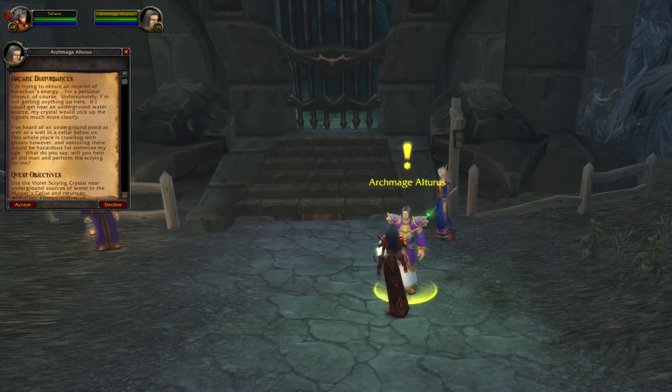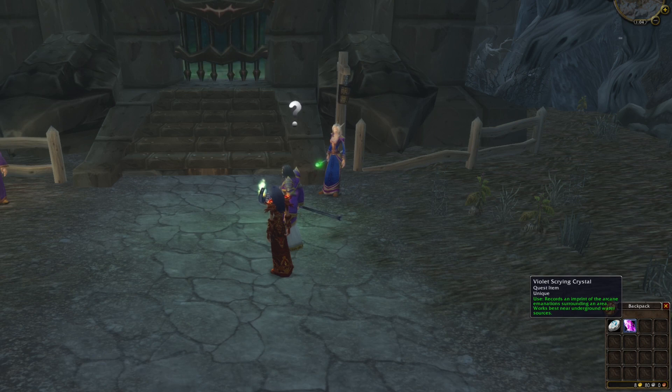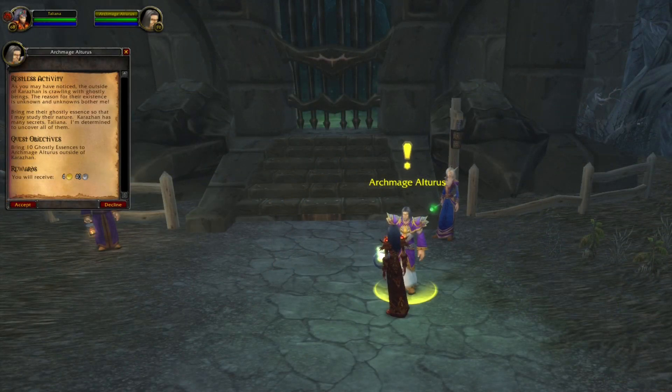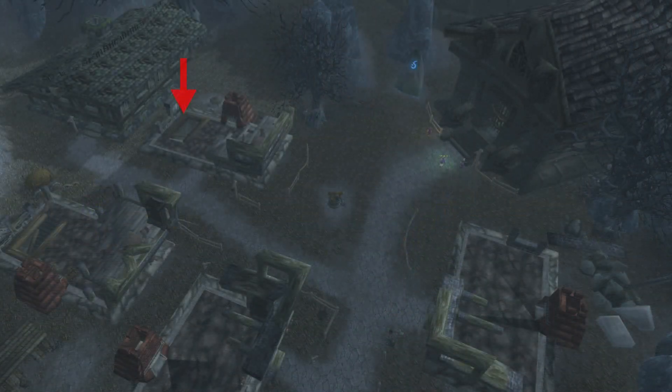These two quests are fairly simple. The first one will give you a quest item that you have to use in this zone. The other quest will tell you to collect 10 essence, also collected in the same zone. There are two caves right in front of Karazhan — the first cave is where we use the quest item, and on the other side there is another cave where we also have to use the quest item.